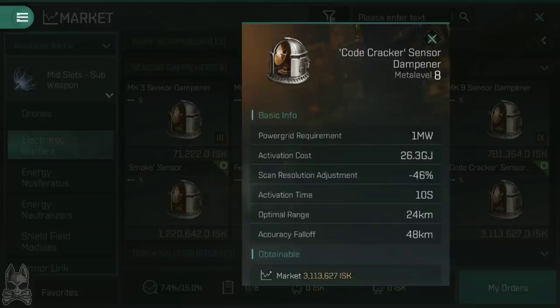So comparing a Mark III to the officer level: the Mark III has an activation cost of 24.3 versus 26.3 for the officer — not much difference. The scan resolution reduction jumps from 35% up to 46%, which is quite a large increase across the meta levels. The optimal range goes from 20.5 up to 24 kilometers, and accuracy fall-off increases from 41 to 48. Is it worth going up to the officer ones? If sensor dampening is going to be your thing, then yes — it's worth upgrading, primarily for that scan resolution adjustment increase.